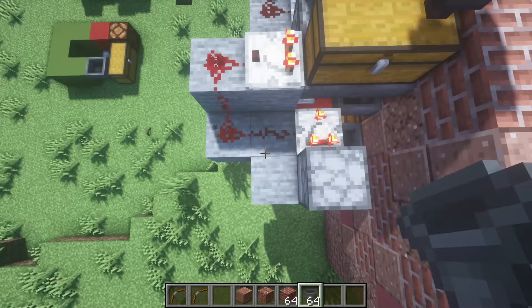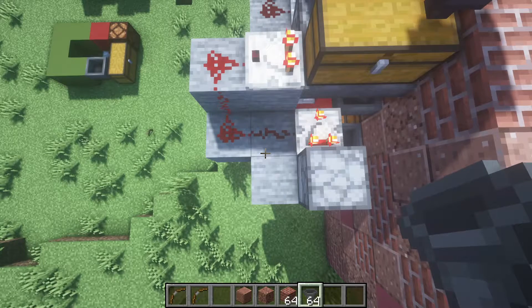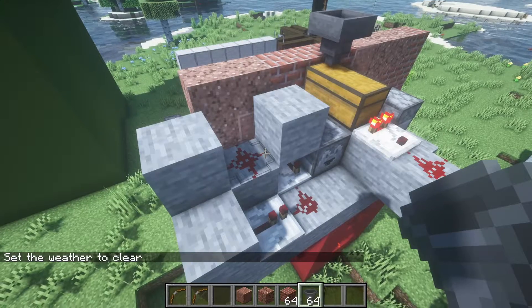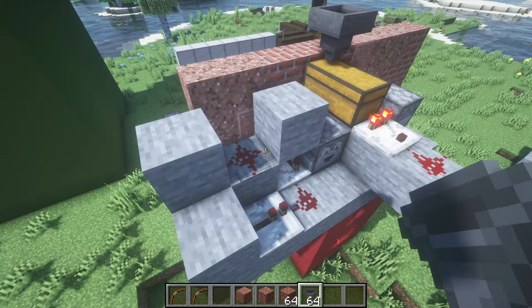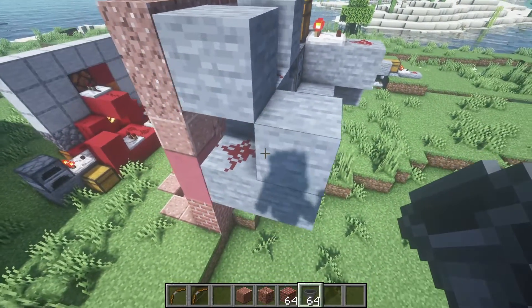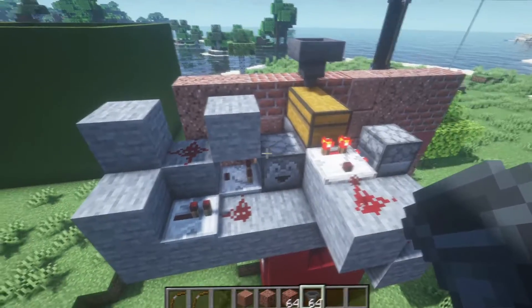That is the overflow protection system in full. Just pause on this moment — it's simply two comparators, a furnace, and three bits of redstone dust. As for the disposal system, this is simply a dropper with a redstone clock using a comparator, a repeater, and three bits of redstone dust. Just don't forget to set the blocks up in this combination so that everything's getting powered.